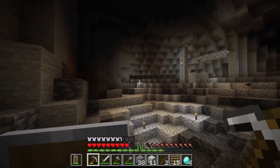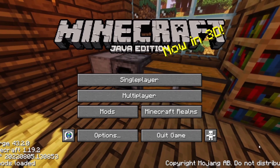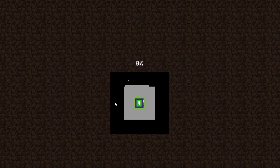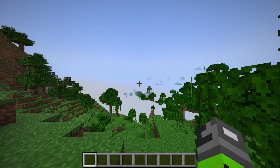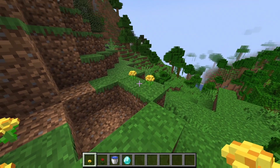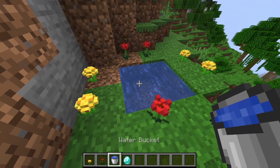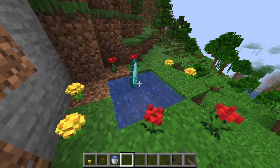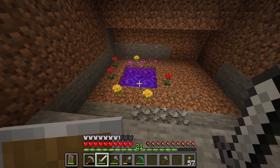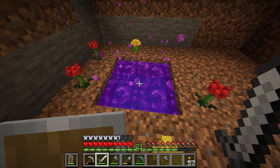There was only one problem: for some reason it didn't record me finding the flowers or making the portal, so I'm going to do it again in creative mode just to show you guys how I did it. All you need is water, flowers and a diamond. First you make a hole like this and put the flowers on the outside. Then place your water in and throw your diamond in. And here's the one I made earlier in my world — not the prettiest thing but it'll do. Time to go test it out.